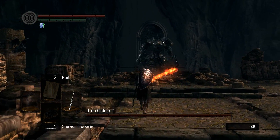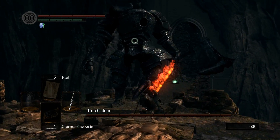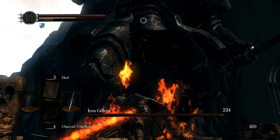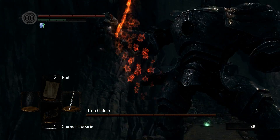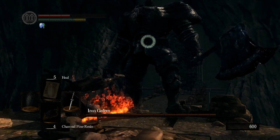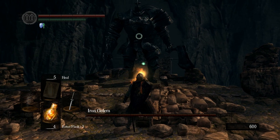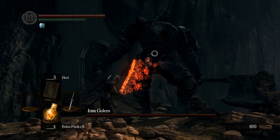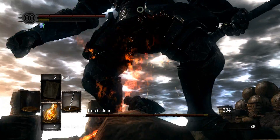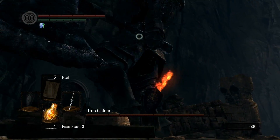There we go — hopefully he is actually a bit vulnerable. That does nothing. He picked me up — at least he picked me up and slammed me to the ground in front of him. So apparently he's not very vulnerable to fire. He does jump back, and there is a chance of staggering.